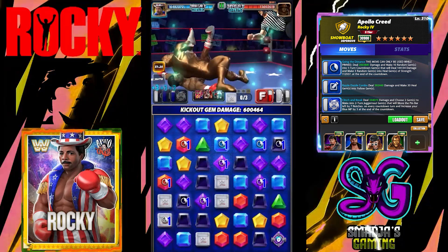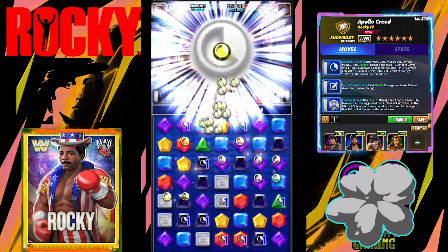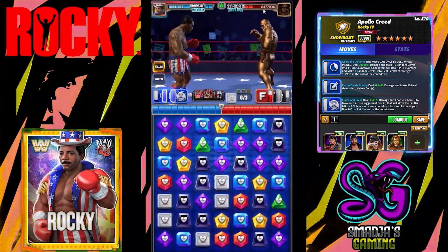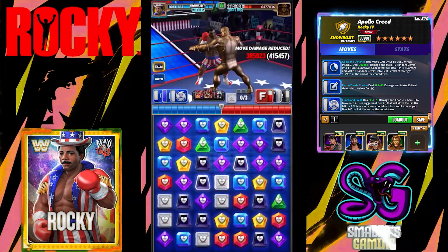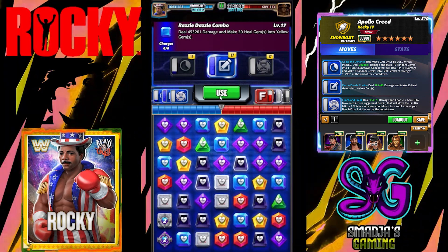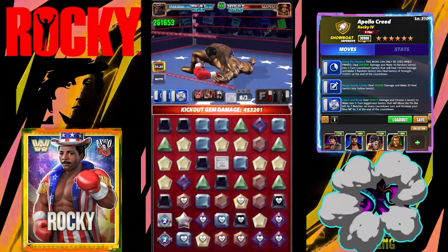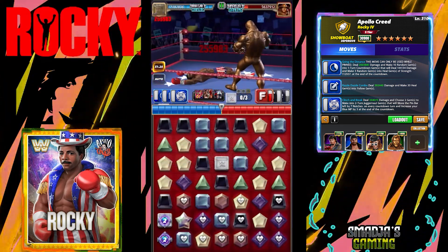Let's go first with Going the Distance — 2.3 million. 13.6 million health points on Taker. Let's go again. Now we have the heal gems — now I have to kick out. Look at the damage: 7 million damage drained from Taker. Again with those juggernaut gems, and then the Razzle Dazzle — this will give back max health points to Apollo Creed. That's 5.6 million health points left on Taker.